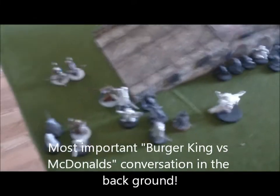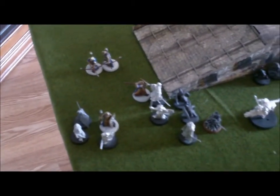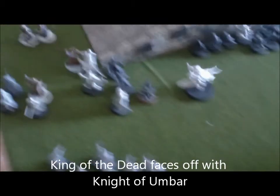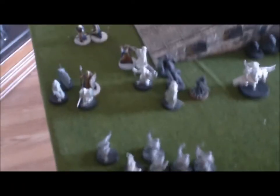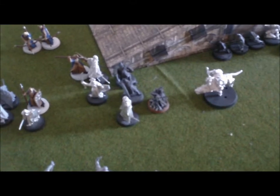So this is the end of turn nine. We actually have some losses: two orc scouts died here, one died from the bowmen. There are some fights here but nobody died. The army of good has already broken but they've made all their courage checks in the battle. The goblin army has two more losses before they start rolling courage checks to stay in the battle. The king of the dead and the Nazgul — the knight of Umbar — fought, and the king of the dead took one wound.